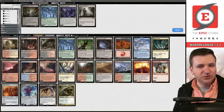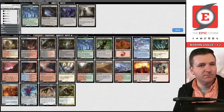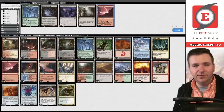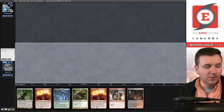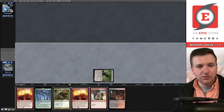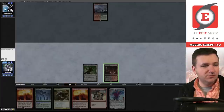Bring in two more Besiege Yous. I think we want the Bazaar Bogs for persist. We're on the play so we can burn out the Gemstone Caverns. Take out one Ruin of Map Ruins, hit submit and hopefully play a little bit better. Game number two — we have a blast, double blast actually. Keep. A little disappointed in my play so far. Play the Besiege You, pass the turn. Wooded Foothills and they just pass.